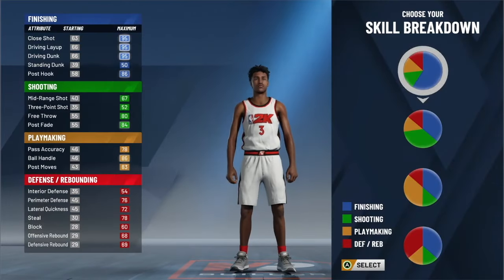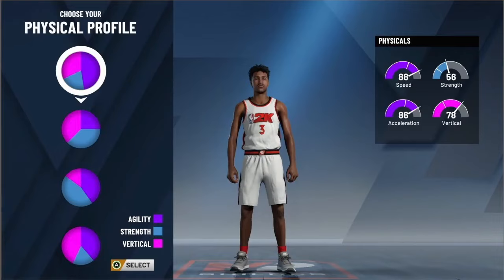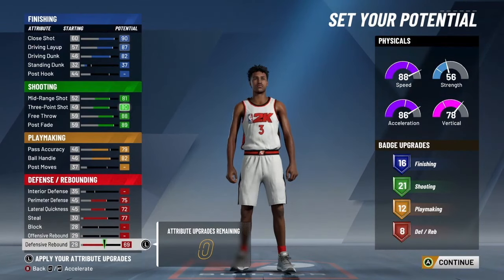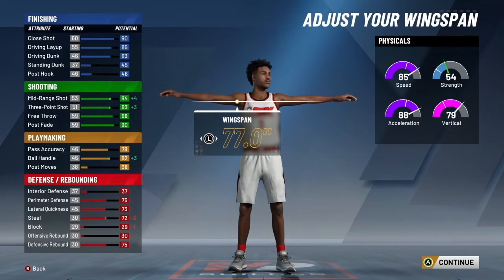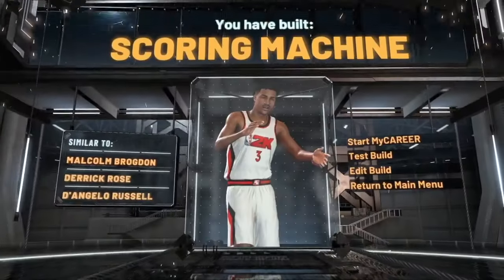Last but not least for honorable mentions — and this was hard not to put in the top five — it's going to be the scoring machine build. The scoring machine is definitely one of the best builds in the game. The way you make it is shooting and finishing — you get all the Hall of Fame badges. You can get contact dunks, you can speed boost, you can do pretty much everything with this build. The only reason it made honorable mention is because I have two builds I like better that are higher on this list.